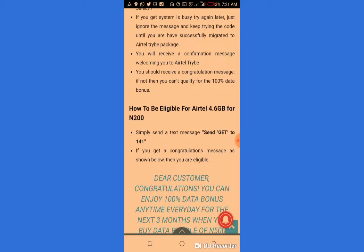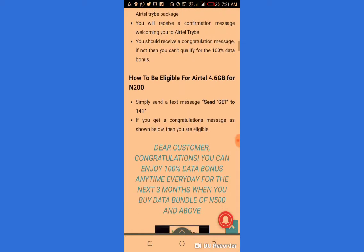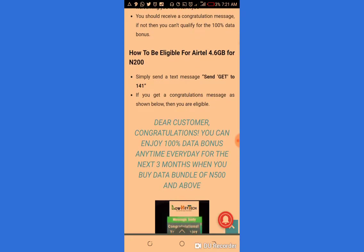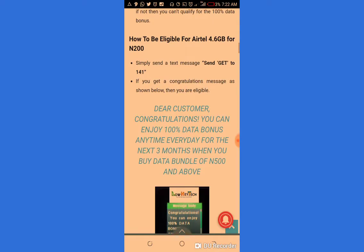You should receive a congratulation message. If not, then you don't qualify for the 100% data bonus. To check eligibility for the 4.5 gig for ₦200, simply send a text message — send 'get' to 141.